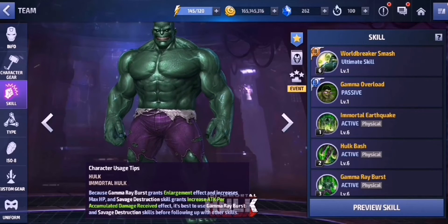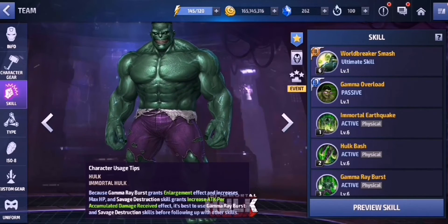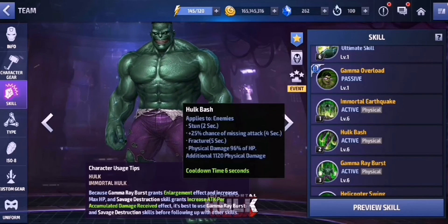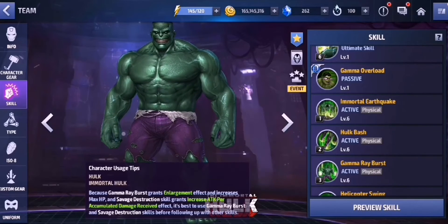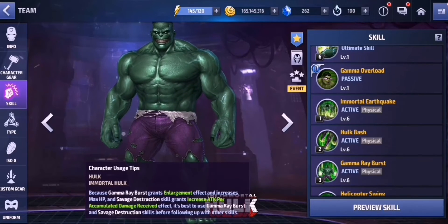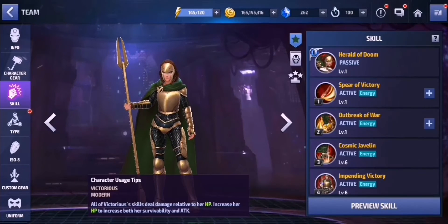His damage is based on a percentage of your HP rather than a percentage of your physical attack — so there's a very interesting change on Hawk. If you take a look at his skill, it says physical damage 96% of HP. This is very interesting. Hawk is the second character in the game with this kind of skill ability, and the first one was Victorious.